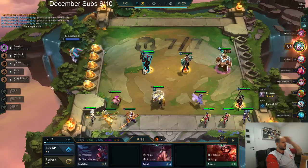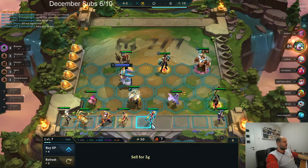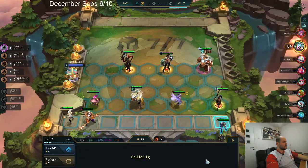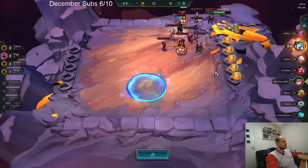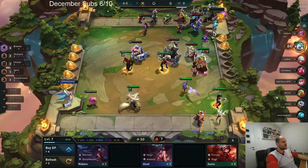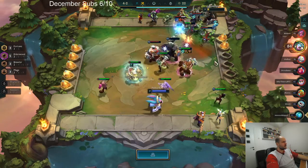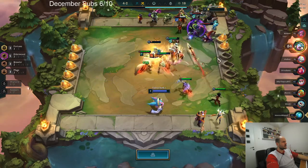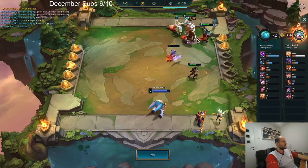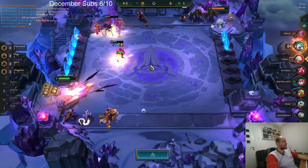Are we doing Warwick here? We're not doing Warwick — can we? No, we can't do Warwick here. Wait, bro, how are you this low HP? What are you doing, man? Oh, you're playing Fortune. That's unfortunate, bro. Yeah, you can't just play Fortune like that with a completely shit board.